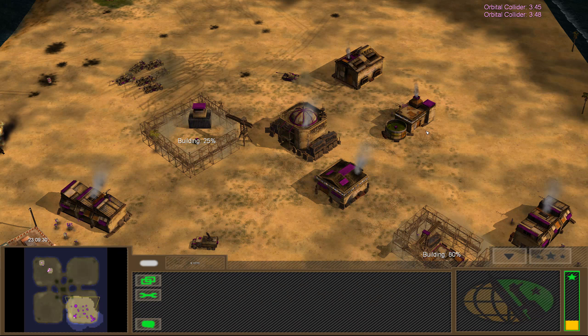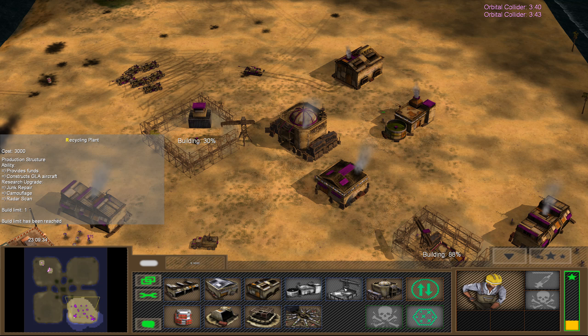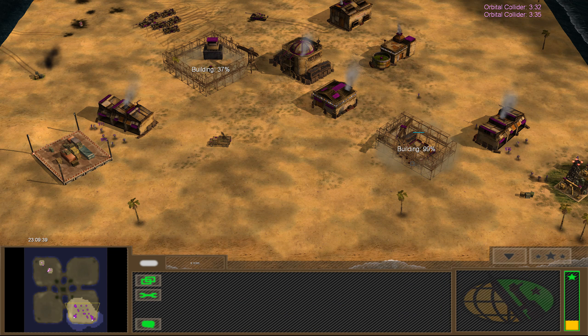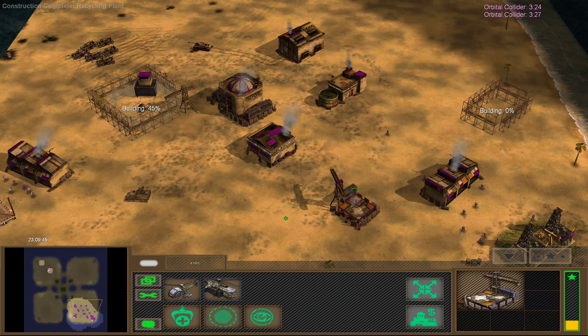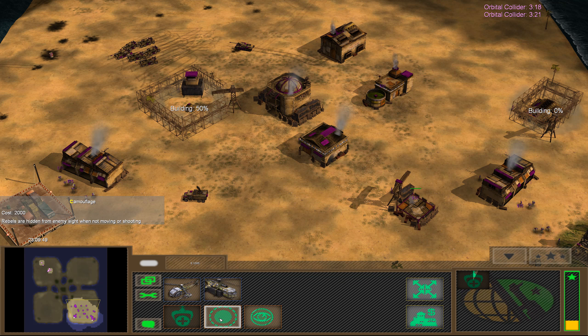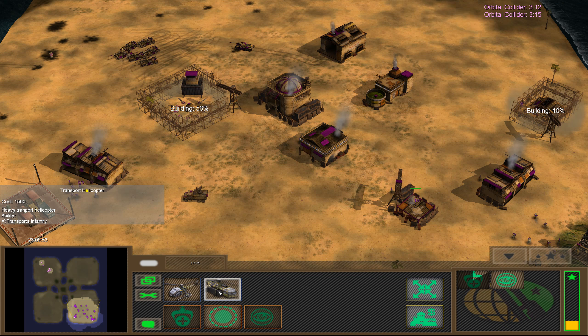So you get over here. Do I have some sort of advanced tank factory? Probably get a recycling plant — oh, I already have one. Actually I'm building one here, so never mind. Let's get a second Arms Dealer just in case — it's not that expensive. Junk repair — yes, please. Rebels, radar scan — it's all quite nice.